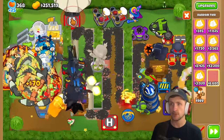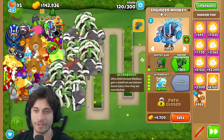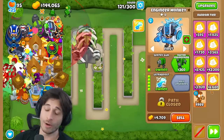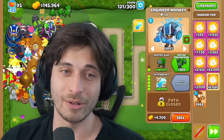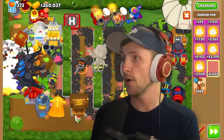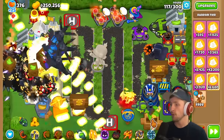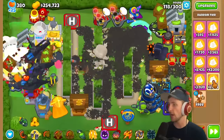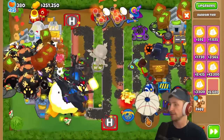Both players can't believe they've made it this far - they expected to only reach round 30. They're actually cruising through. They agree on a challenge cutoff: round 140 is the last round to place towers, then they see who can get the furthest. Both are in, and the narrator is already at round 123.